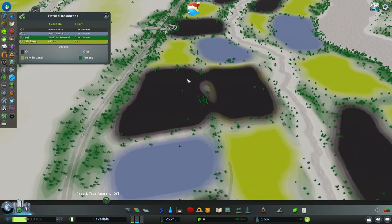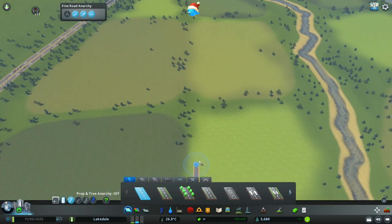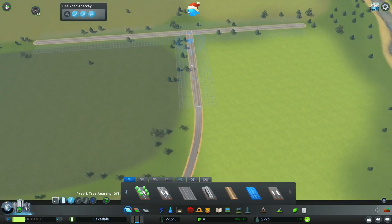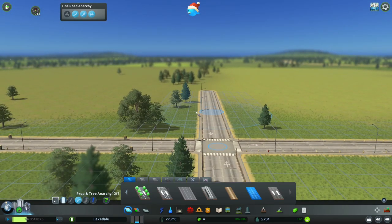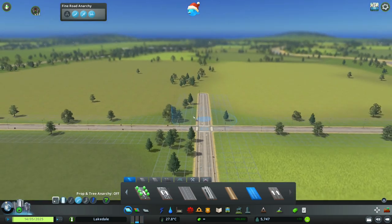We can see right off the bat that we have a pretty extensive area with oil, and we're not doing anything with it. So let us start by designing our entrance. We'll scroll into our road spot and we're going to use industrial roads, because obviously this will be an industrial area. We are going to connect this highway up like this — we have a pretty inefficient intersection, and we want to make it efficient because we're going to have a lot of vehicles coming in and out of this area.